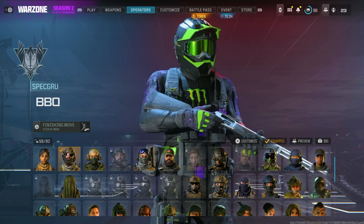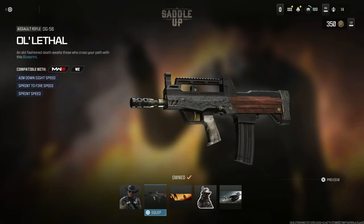You can get all these blueprints and operators for free right now on Modern Warfare 3 Zombies, and yes, completely free.